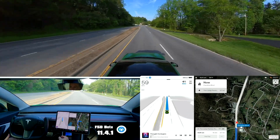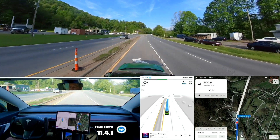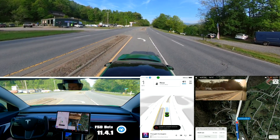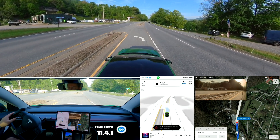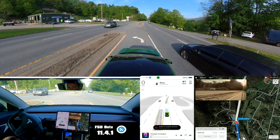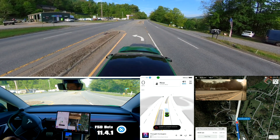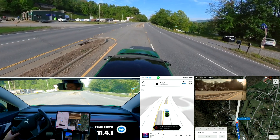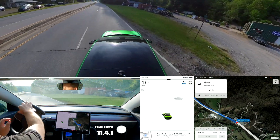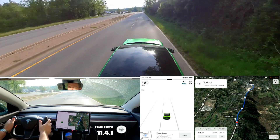It actually was going to — it wants to do a U-turn. It never has before. So let's see. Oh, unable to complete maneuver. Interesting. So it's routing me on a U-turn, but then it can't actually do it. Gonna hit the accelerator — no, it's not going to. The car would not do a U-turn maneuver.